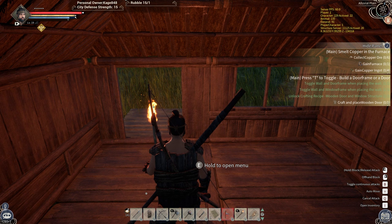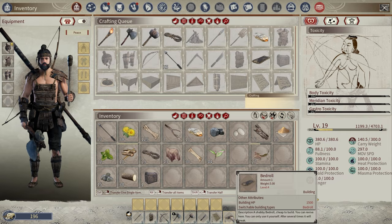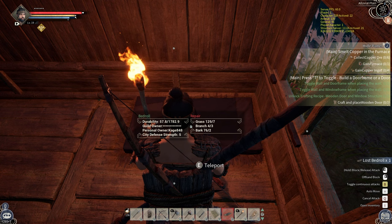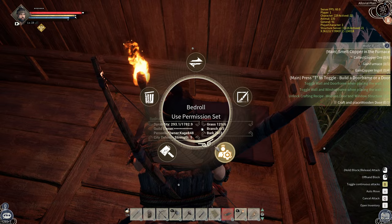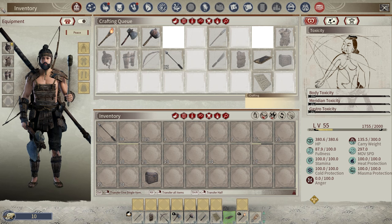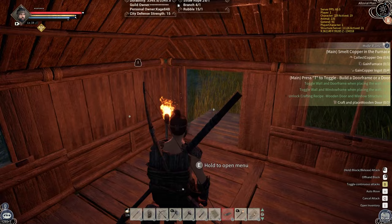Craft and place a wooden door. Let me go ahead and put down the bed too — I don't know why it hasn't told me to do that yet. I'll put the bed right here. This is the kind of game where you're going to need a giant base because there are a lot of crafting tables — think Conan. The bed will be my spawn point. Now we need a wooden door. I go to buildings — wooden door needs more branches. Let's go chop down another tree. I think that might be iron right there, by the way.